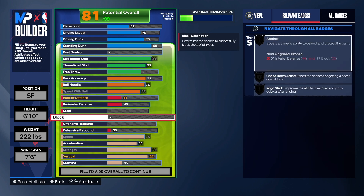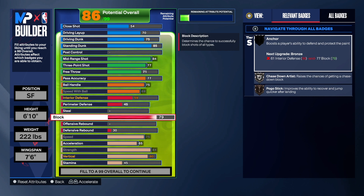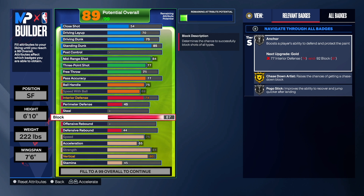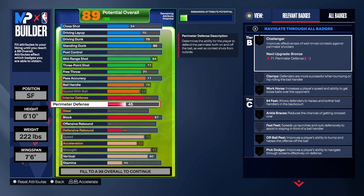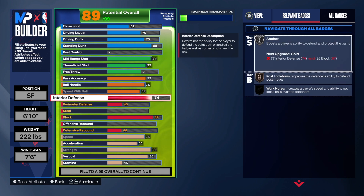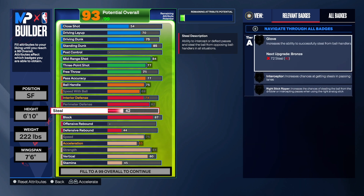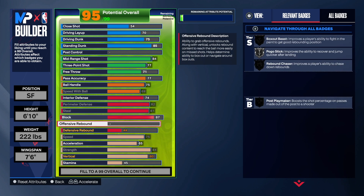Let's get to the defense. I do want the 87 block on this build. I was going to do a 79, but if I'm going to be a hybrid defender, I might be asked to guard some centers. So we did an 87 block — that's kind of the highest I would go, but I do some builds with a 92. 87 block gets the job done. You got chase down, you got anchor, you also have pogo, so you will be able to block some shots with this build, no doubt. As far as interior defense, we went with a 74, so we can get anchor on silver and post-lockdown on bronze. As far as perimeter defense, we're going to max that out at 82, which gives us challenge on silver, anchor braces on silver, pick dodger, and workhorse — some pretty decent badges, even though we can't get clamps. For the steal, we're going to max that out at 81 — bronze glove, bronze right stick rip, and silver interceptor.